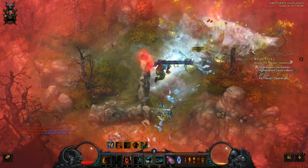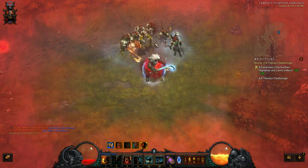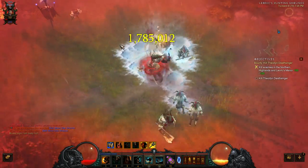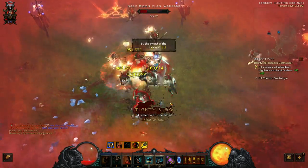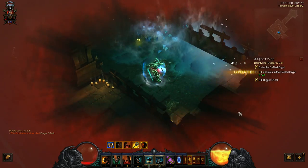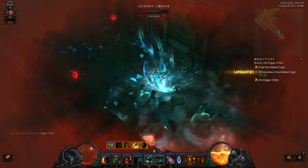Now before I begin, it's important that I note that this is definitely a build in the earliest stages of beta. There's a lot more gearing that I need to do, and a lot more testing that needs to be done before I can say this build is anywhere near complete. That being said, the build is working surprisingly well — I'm able to farm Torment 3 pretty comfortably. Torment 4 is a little slower than I would like, but my gear is fairly bad. Currently I do not see this build being completely endgame Tier 6 viable, though it is a lot of fun. It suffers from various problems that I'll explain later on in the video.